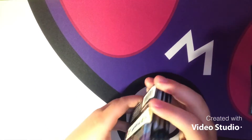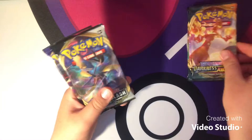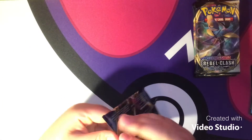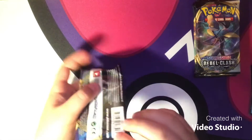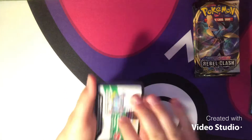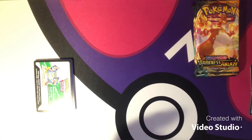We are going to start it off with a little mix up here. I am going to finish it off with the Darkness Ablaze and we will start with the Sword and Shield base set — oldest to newest. We put those white and green code card packs and save them for last. So I'm going to open the packs up and when we get a solid green I'll go right through the pack, but if we get a white and green I'll set it down and save them for the end.